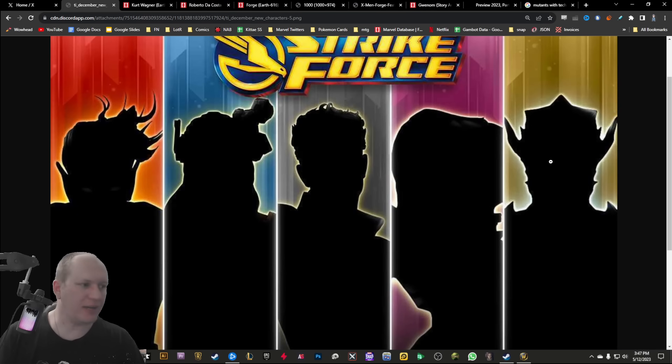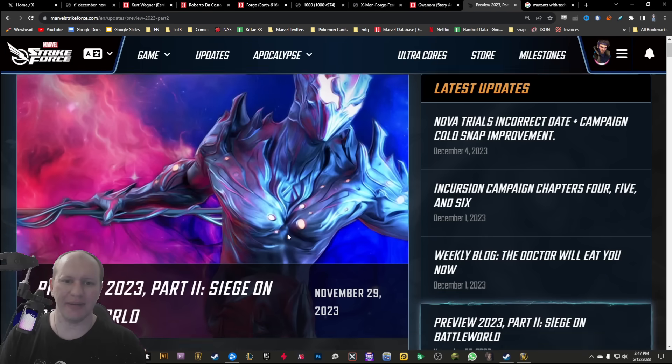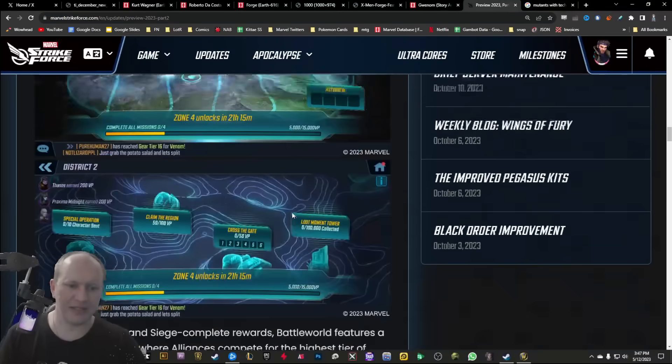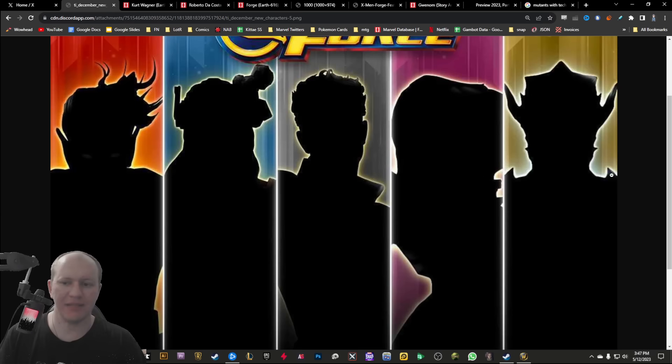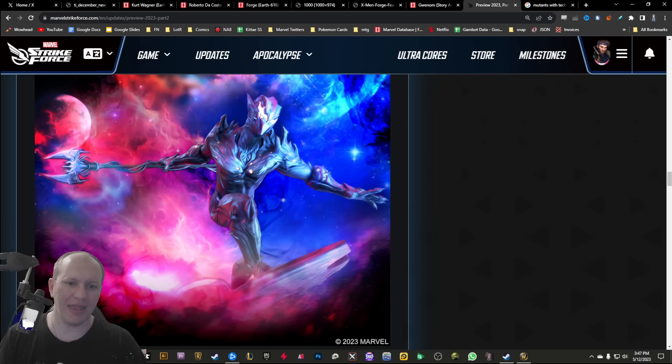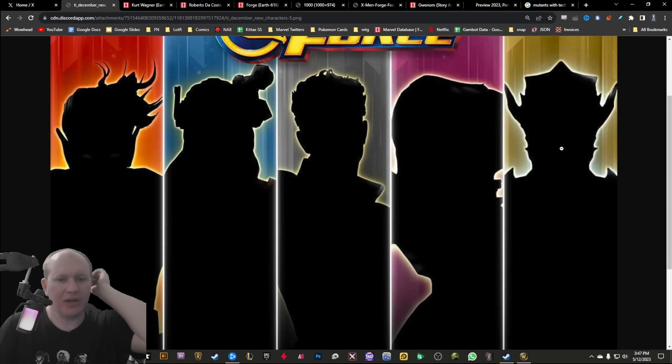Let's go to the far right, because that's another pretty easy one — it's because they've already shown it, which is the Symbiote Surfer. You can see the helmet here matches exactly the spikes on the side. It's a pretty simple one. I don't think anyone's guessing that one wrong. I guess the color is coming more from his eyes or something.